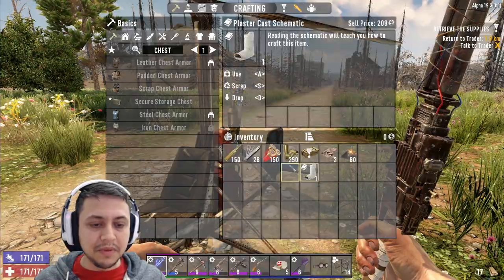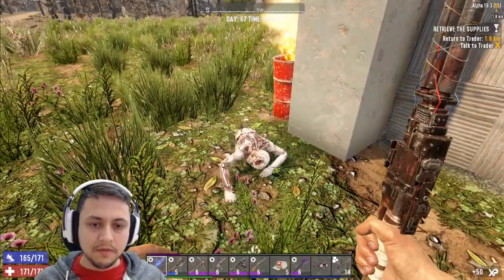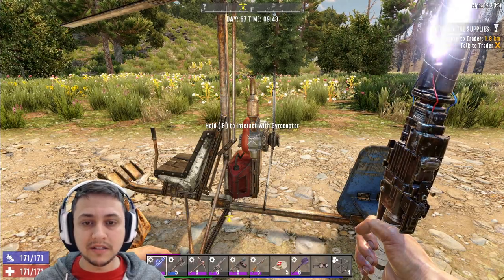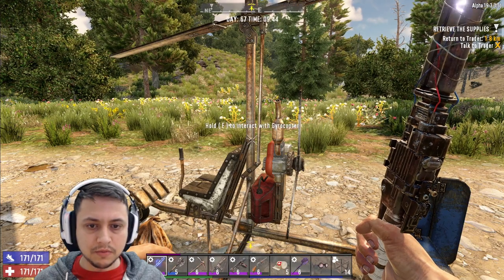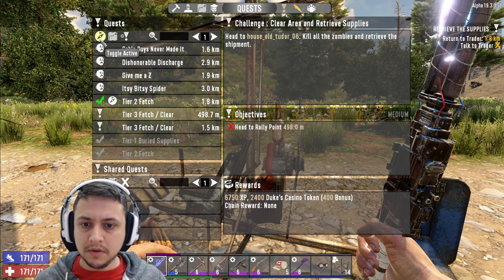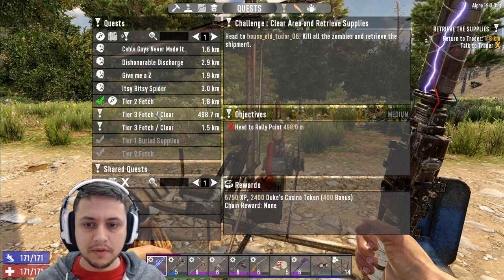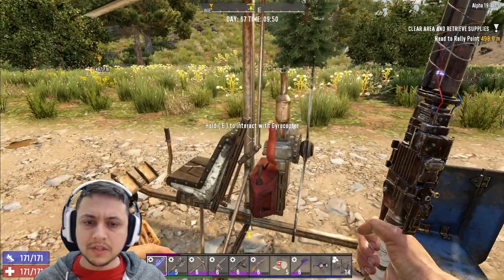Let's go ahead and read this plaster cast schematic. For those of you who don't know what the plaster cast does - it's better than the splint, it heals a broken leg or arm faster. We have a quest that is really close by. I believe this is from Trader Erect. Let's go do that first.